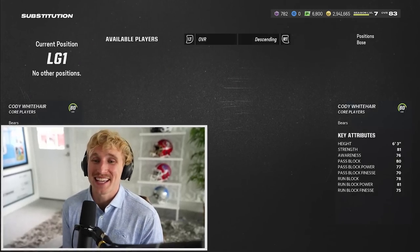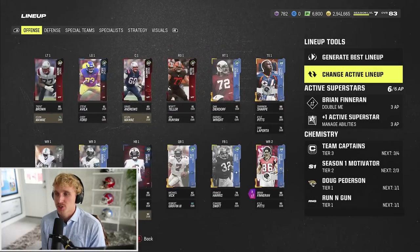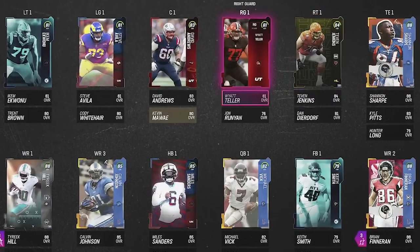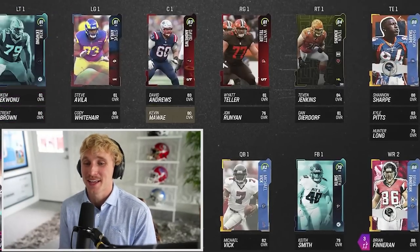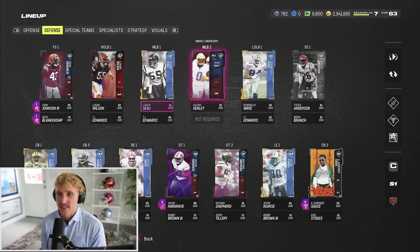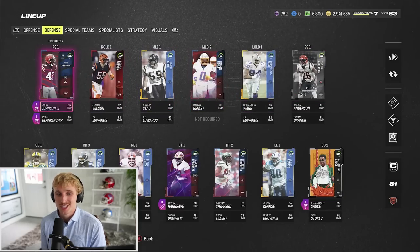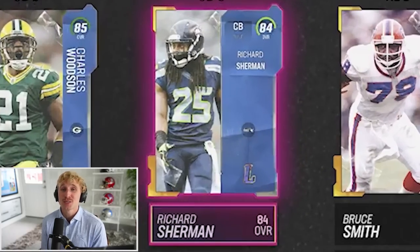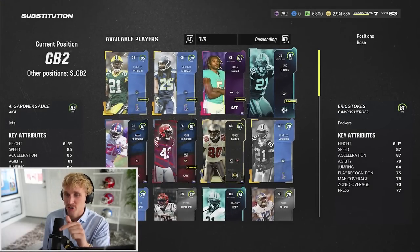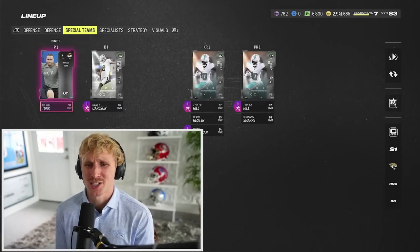Here's the new look offense - I have a little left guard upgrade with Steve Avila. Defensively I've also got some updates. I'm actually just gonna generate best lineup and see what happens. Tevin Jenkins is now on the offensive line, Ikia Quanu's at left tackle, Keith Smith subs in at fullback. And defensively it moves Seau and Henley - Logan Wilson at right outside linebacker, DeMarcus Ware on the other side, Tyson Anderson, John Johnson, Woodson. We just pulled 84 Sherman but Eric Stokes is absolutely insane - massive upgrades here.